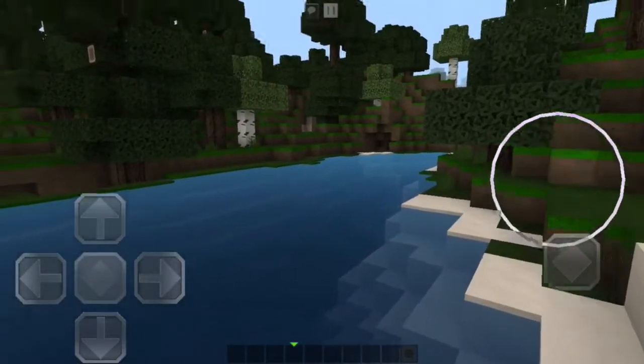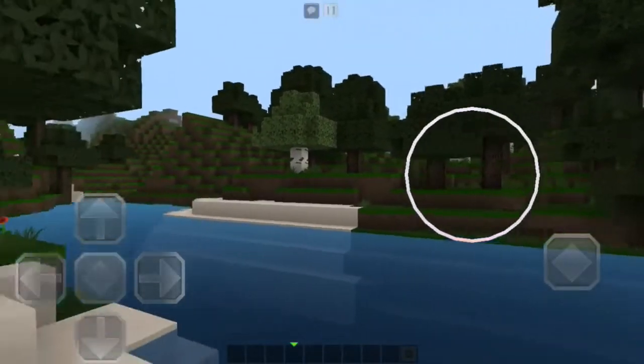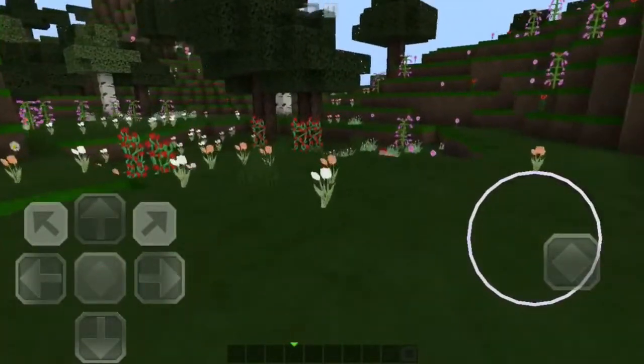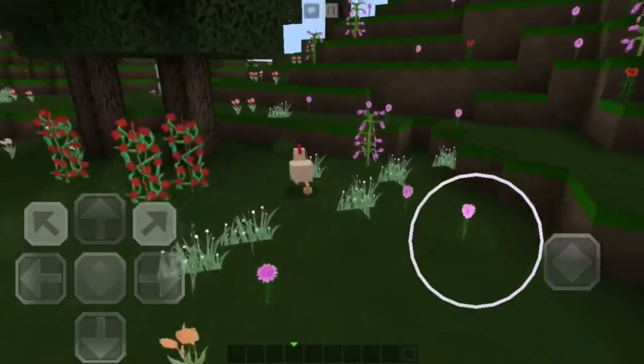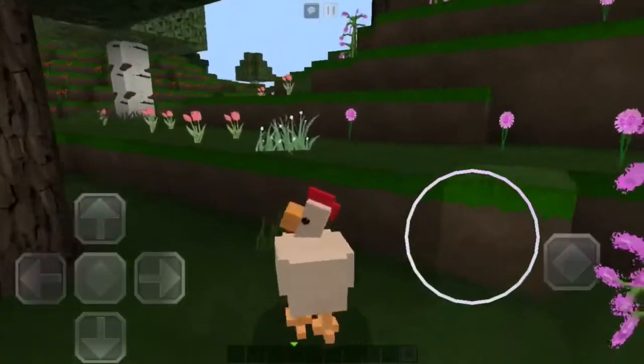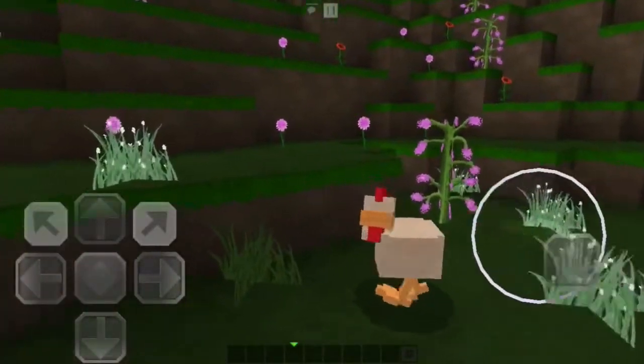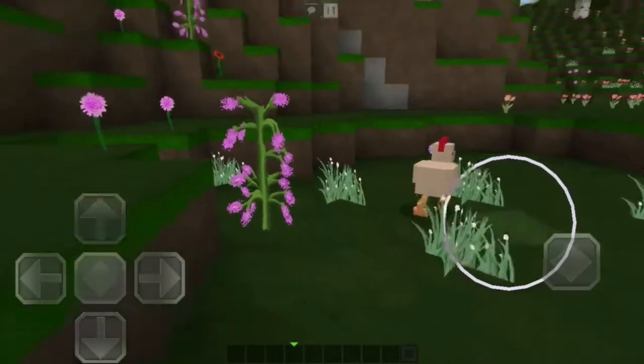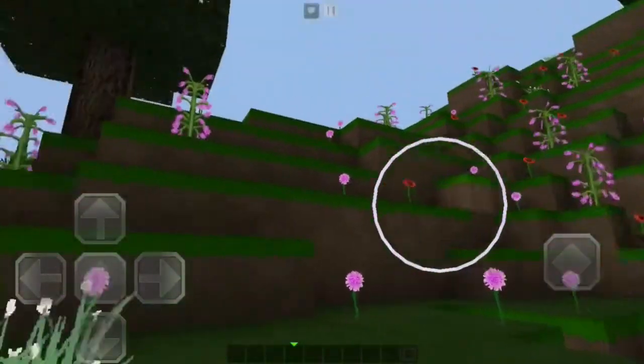This will make your Minecraft world look amazing. White sandy beaches, like you would see in Fiji or Bora Bora, you now have in your Minecraft world. I'm in a flower forest — look at the flowers! And look at this little chicken. He's even got those little red things — the red wattle — so cute.